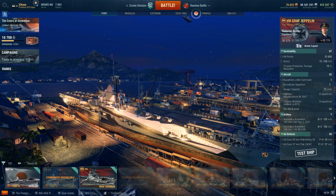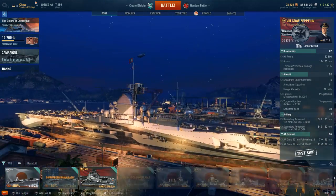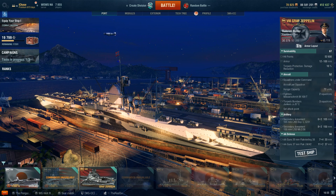The only other thing about the Graf Zeppelin that I liked a lot is the secondary armament — yeah, that's right, secondary armament on a carrier. The range isn't the world's greatest at 4.5 kilometers, but the Graf Zeppelin has a metric ton of them. Per side, get ready for this because this number is terrifying: 20 secondary guns. Destroyers that would normally sneak around and go after CVs probably don't want to do that against the Graf. You will chew destroyers to pieces if they get close enough.